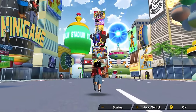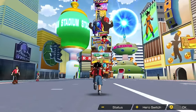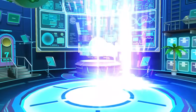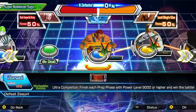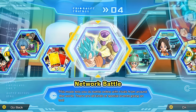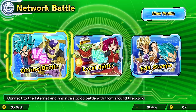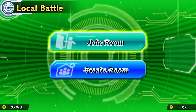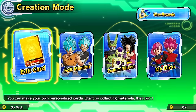Super Dragon Ball Heroes is packed with different ways to play, and even includes a full-length single-player campaign featuring brand new characters and an original story. In Arcade Mode, relive your favorite rivalries and conflicts from the Dragon Ball timeline. Select online battle to challenge other players from around the world, or start a local battle to face off against your friends. And with Creation Mode, you can build your very own cards and missions from the ground up.